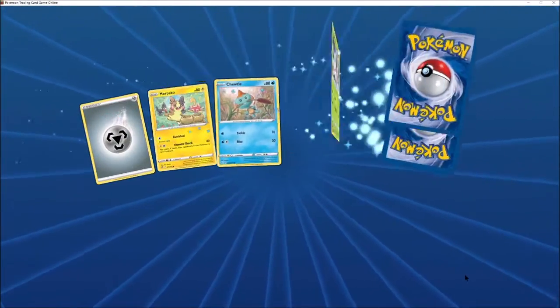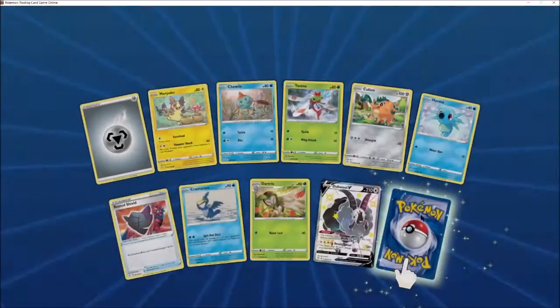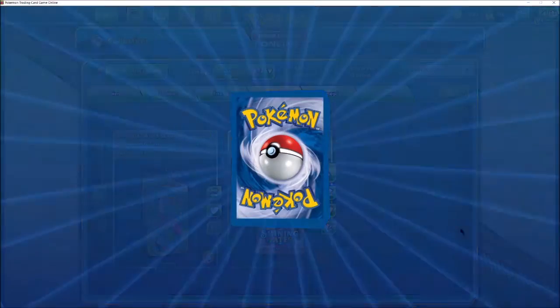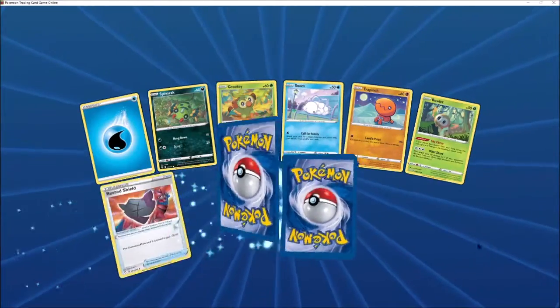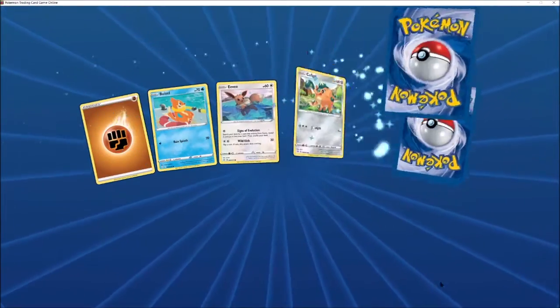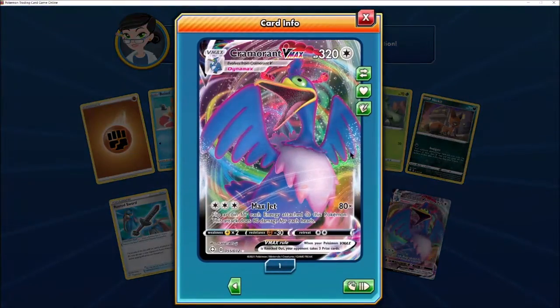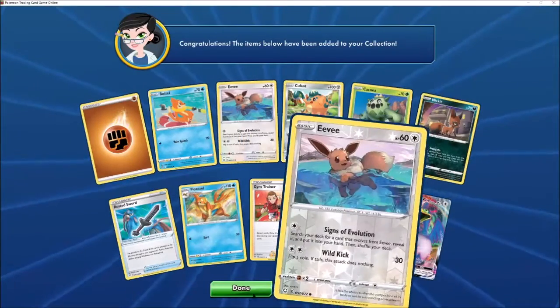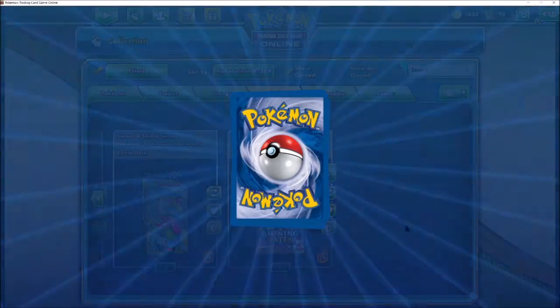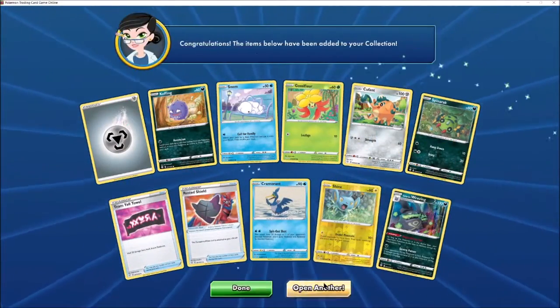So this is going okay. Shiny double. Another Rillaboom. Lots of Zerudes — it's very rude. A Cramorant VMAX — Max Jet, 80 damage. Flip a coin for each energy, does 80 damage every heads. I've seen some crazy videos with this guy. I'm not sure I have the cards in my collection to actually pull that sort of thing off.